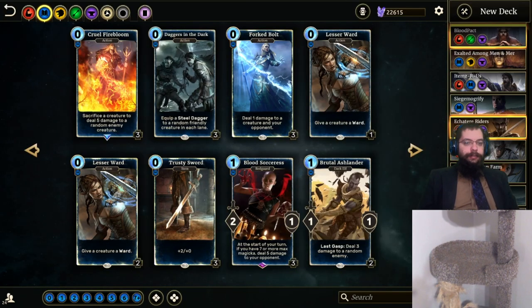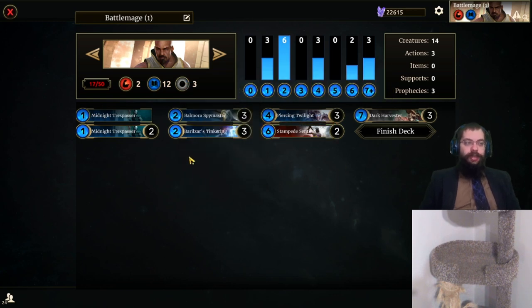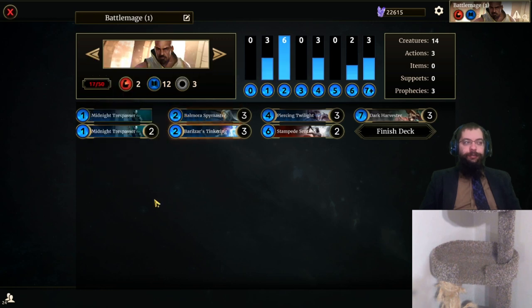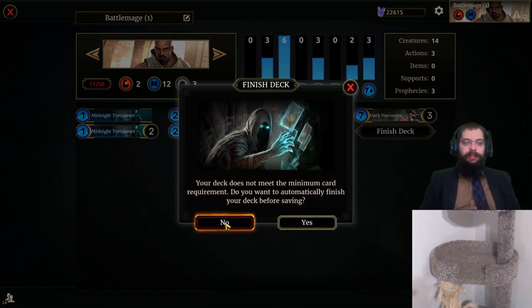So that leaves deck three. Deck three is not a new construction — it's one that we had success with before. It is a tinkering nope deck. So if you're up against, say, a market deck, Stampede Sentinel just says no to market — you can't be damaged by actions or supports. Then for shenanigans, we've got Barrelzars Tinkering to play off of Prophecy Dark Harvesters. We've got Balmora Spymasters for sacrifice efficiency. Then Midnight Trespassers to consume things out of our graveyard to prevent getting Piercing Twilighted. I think it's an interesting deck. I know we had success with it before, so as usual, card counts will be down below.